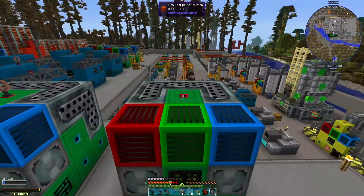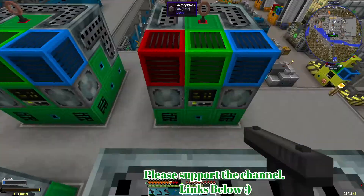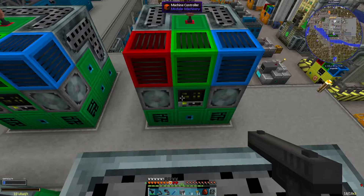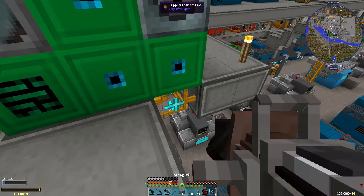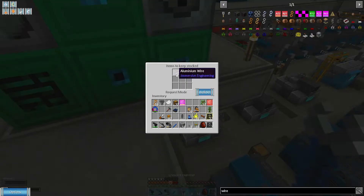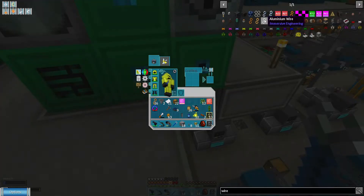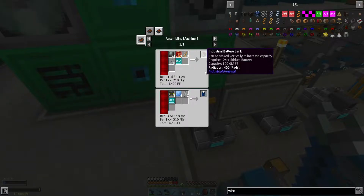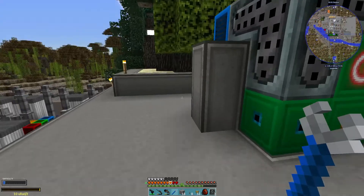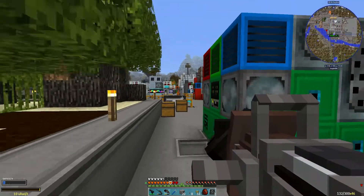What did I put in this one? That one has aluminium wire. What else does aluminium wire get used for? Oh yeah, industrial battery bank and lithium batteries. Anyway, that's cool — it's fine.